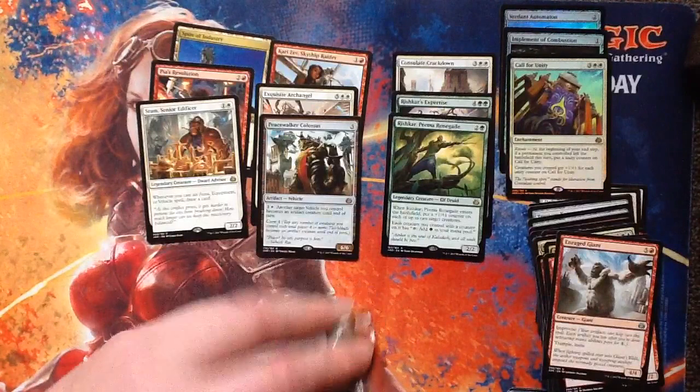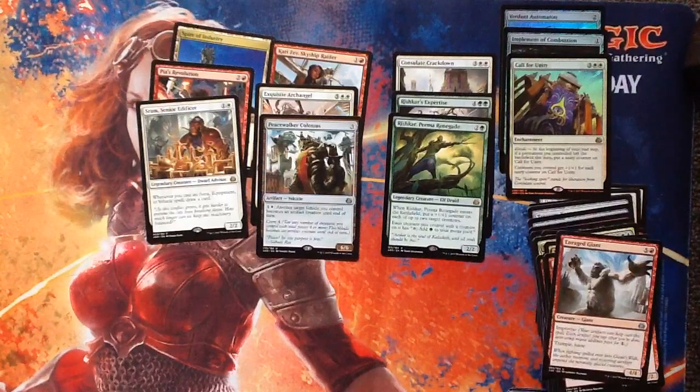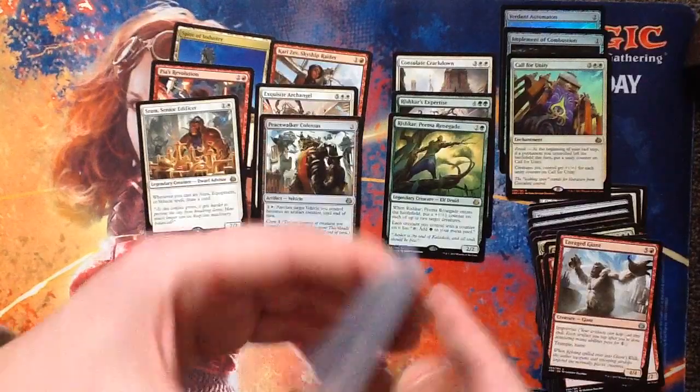Our last pack, guys. Tell me what you liked out of this. I'm happy for that Call for Unity, and the Archangel, and the Spire. I got some good cards there — I was pretty happy with this.